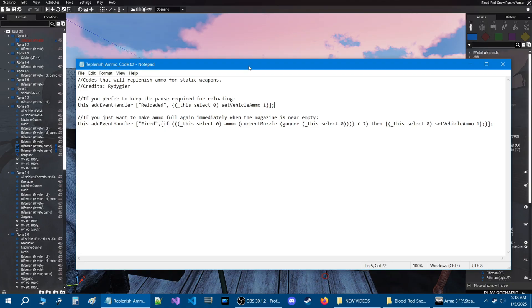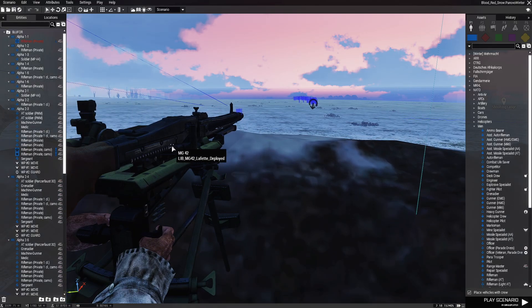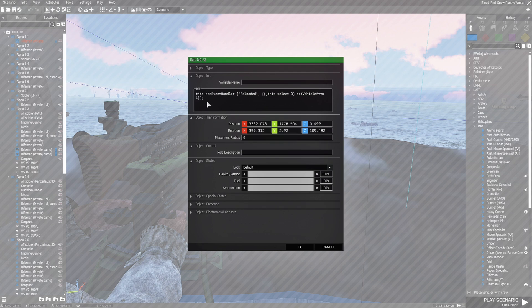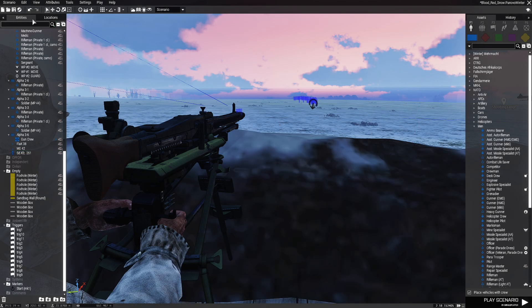Back in the notepad, let's try the second code. We'll just highlight it and press CTRL+C. Let's go back into the mission and add it to the machine gun. Back in the mission, let's edit the machine gun. We'll just remove this code and paste the one that we just copied. Hit OK, save the mission and let's test it out.